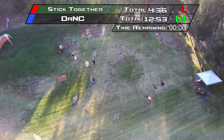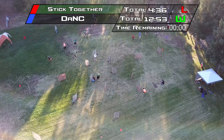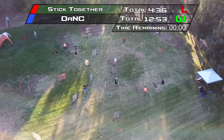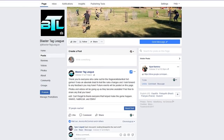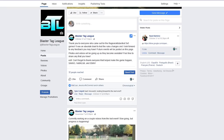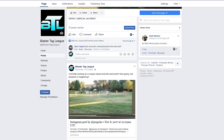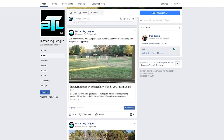The timers update — Dank wins with a total of 12 minutes and 53 seconds, Stick Together with 4 minutes and 36 seconds. Definitely a strong showing from Davis. This was a fantastic event to test with. There will be continued updates to these rules — I have a link below to our Facebook page where you can find the rules and the updated version.